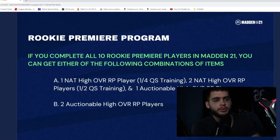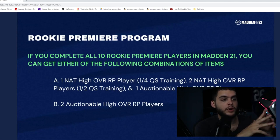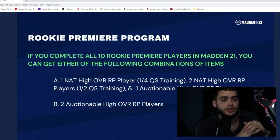Now let's explain the Rookie Premiere program in depth. If you complete all 10 rookie premiere players, you can get the following combinations: one token for one NAT high-overall player with one-quarter quick-sell training value; two tokens each for one NAT high-overall rookie premiere player with half quick-sell training value, available twice; or five tokens for one auctionable high-overall player, available twice. So a card worth 1,000 training would only quick-sell for 250 on the one-token slot, or 500 on the two-token slot.